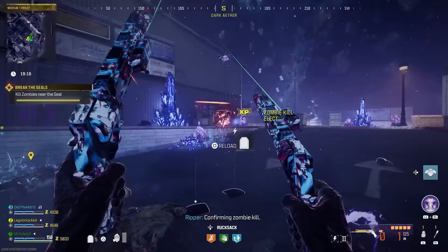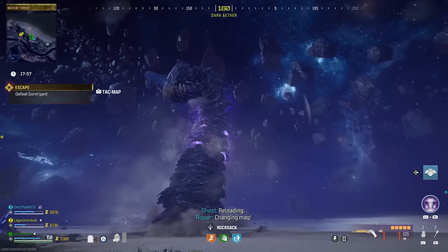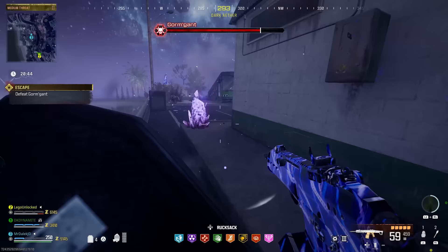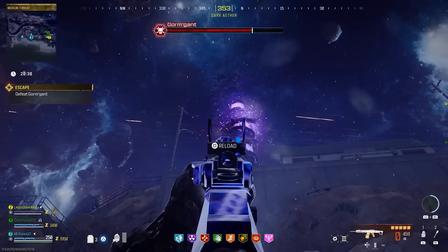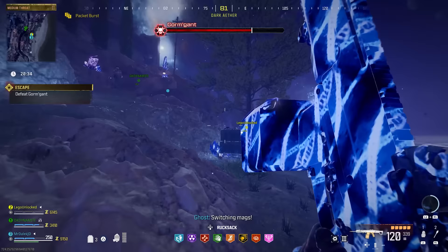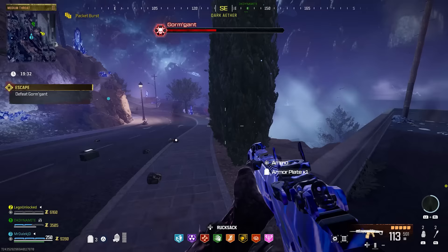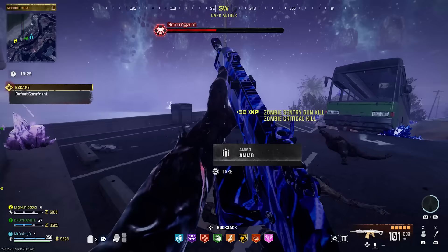Once you've completed all four seals, your next objective is to leave the Dark Aether with a prompt to take you to the beach. However, once you approach the rift, you'll be met with a horrific surprise — a new worm boss fight called the Gormgun. Compared to the Act 3 boss fight, this is ten times more difficult with brand new attacks. He has a laser attack, purple orbs that deal damage, a slamming insta-kill attack, and can burrow underground and swallow you whole.